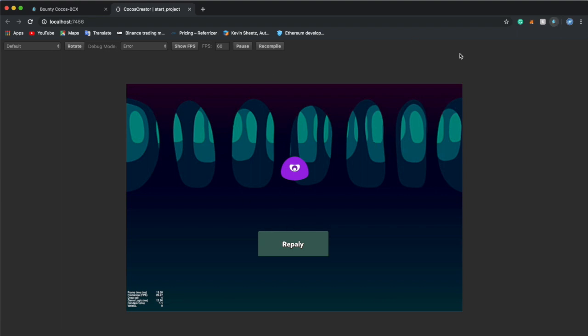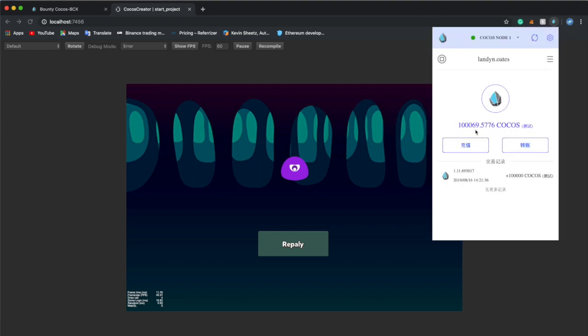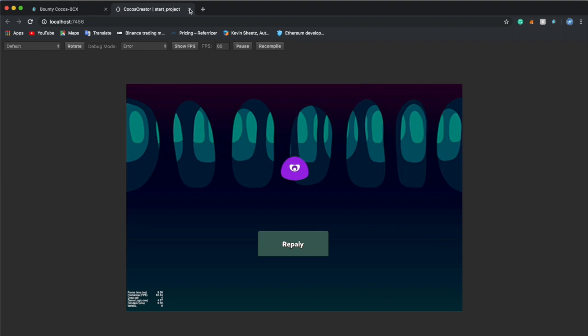It should pop up, but it's not popping up because I'm recording — it always pops up. As you can see, after you finish, it adds the amount of stars that you collected to your account, because you just saw that my account was at 58 Cocos, but now it's at 69.